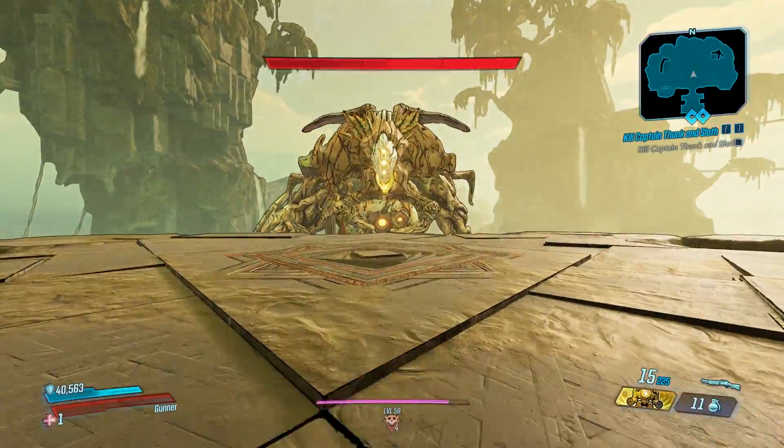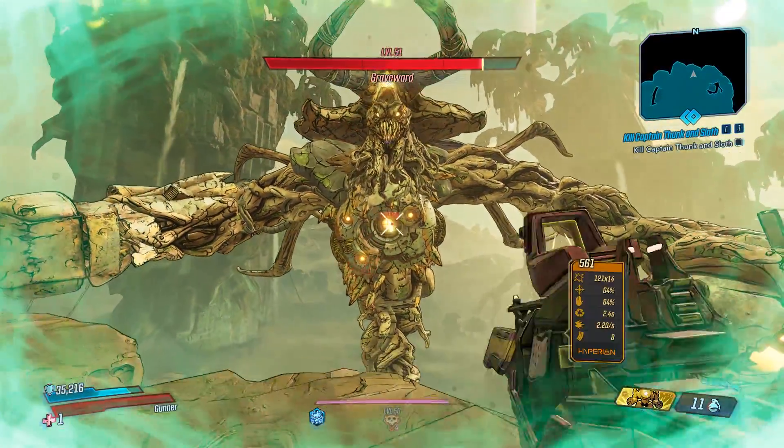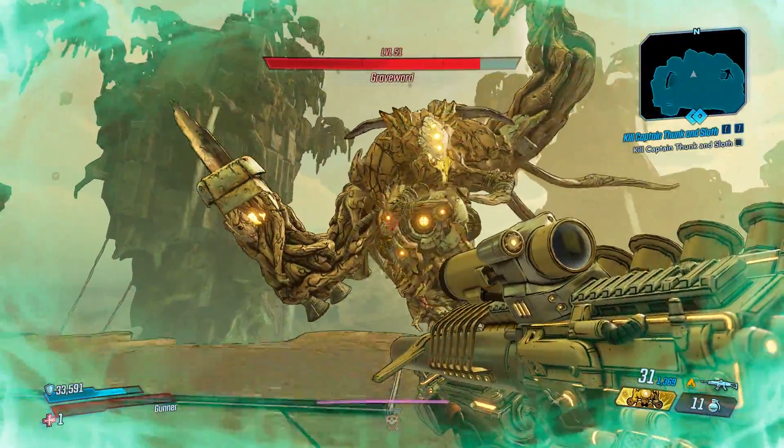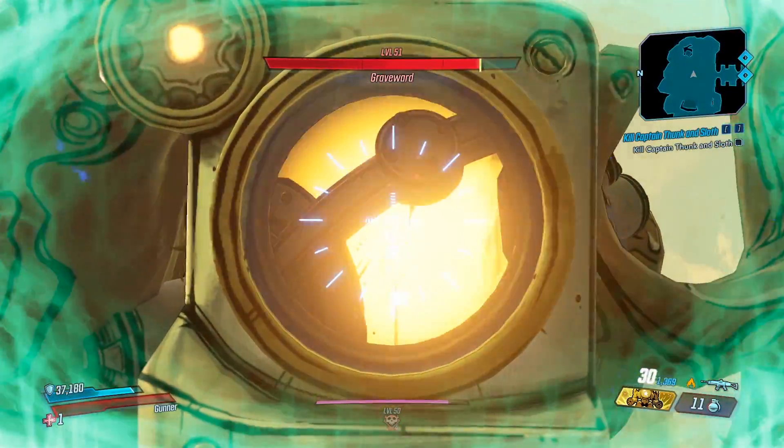We're at Grave Ward and the modifiers are neutral. So what happened right there is if you keep sticking for over ten seconds, then the game will despawn the sticks. So just make sure you blow it up before ten seconds. Keep sticking, keep going.